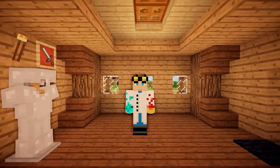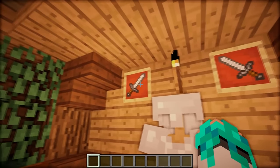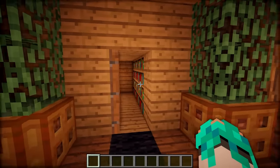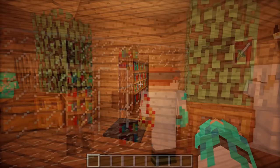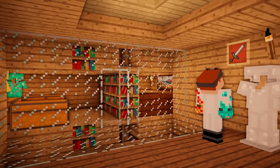Now I'm going to show you how it works exactly. So we have a secret switch — this item frame right here. If you turn the sword in the item frame, it switches the walls inside the room. It's an extremely simple trick, but as you can see it is also really effective, and it is not even hard to build.